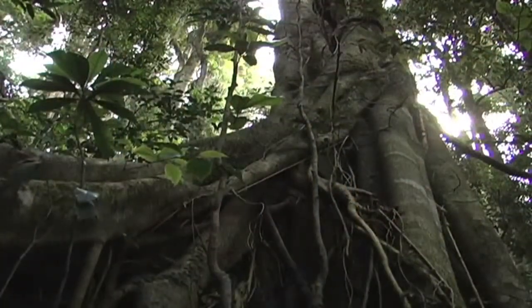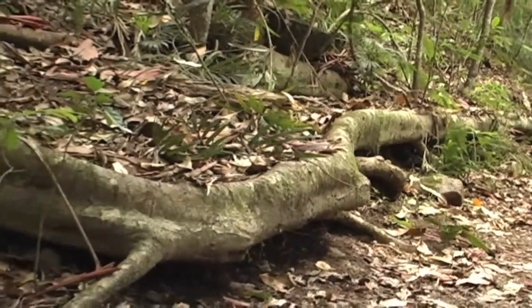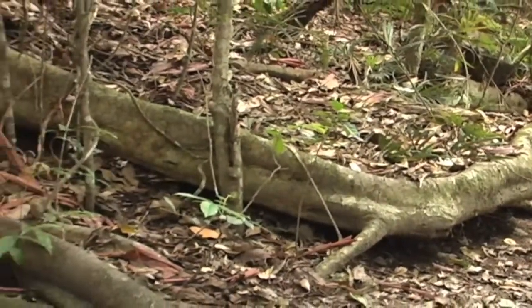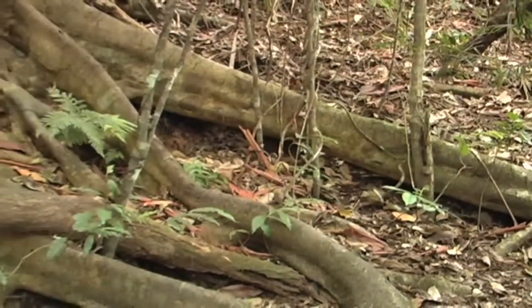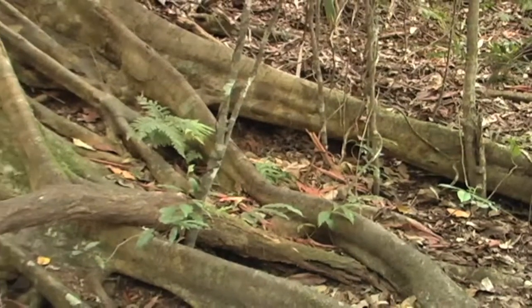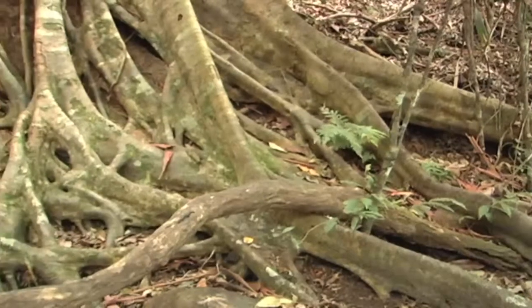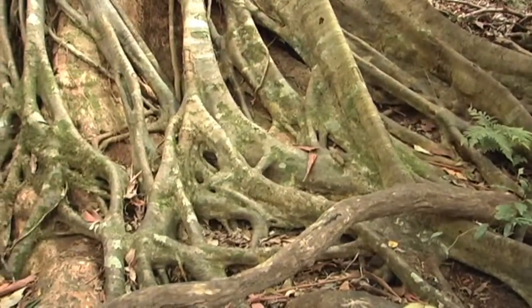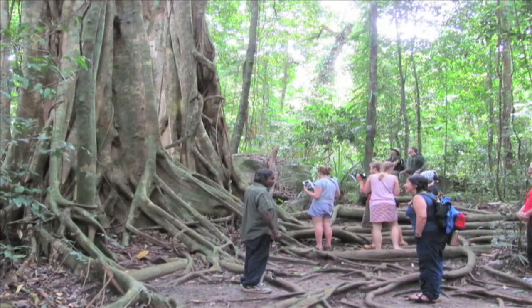The tangle of roots that forms the trunk of this strangler fig would be of very little commercial value, because it would have crisscross grains and not be very valuable as a building timber or even as a furniture timber. Although the industrialized world places little financial worth on the strangler fig, this unique tree has a special role in Australian Aboriginal society.